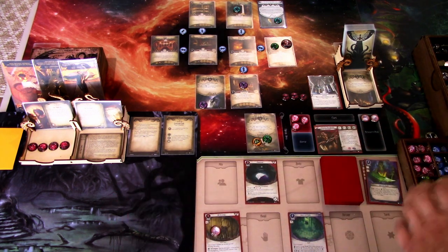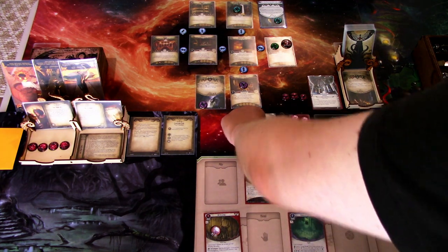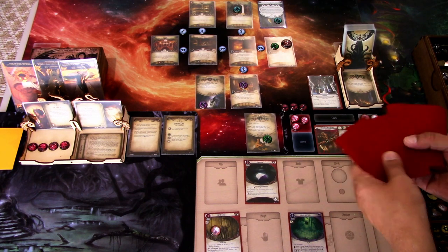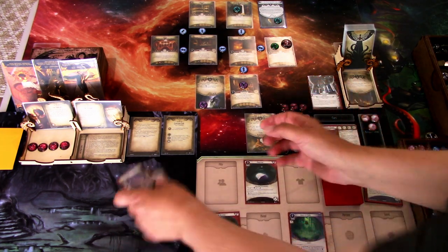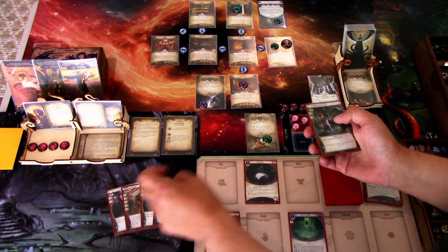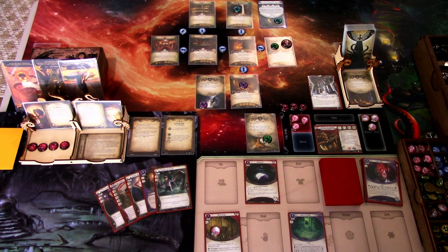That is our turn — no enemy actions, so we go to upkeep. We discard our hand and draw a new hand of five: Perception, Last Chance, Manual Dexterity, Drawn to the Flame, and Unexpected Courage. That is a pretty good hand for next round. We need to evade and move, so we can't just dump cards into the evade. That is that round.